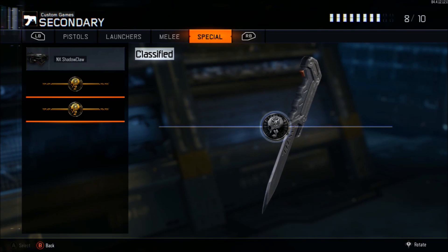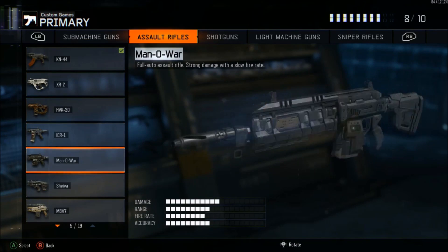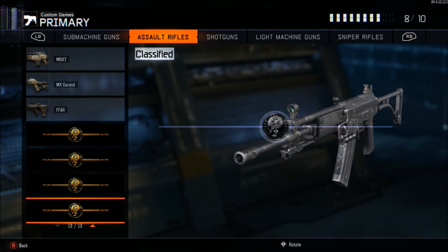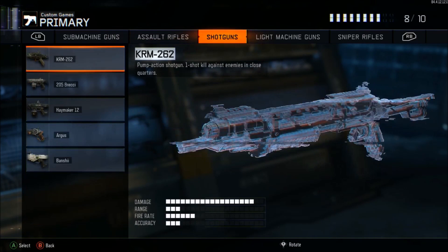So those are the two things they added. I think they may have added more but from what I was reading, it's the Galeo and the knife. I don't know how the Galeo's accuracy is going to be in this game — it worked back in the day but not sure how it'll work now.